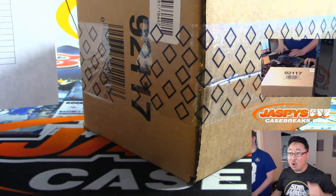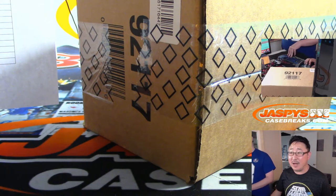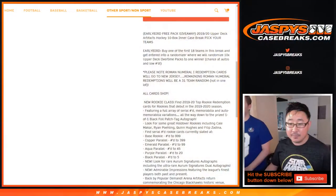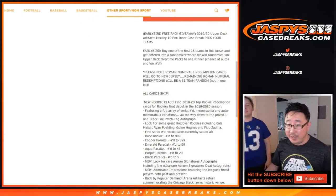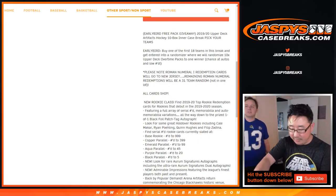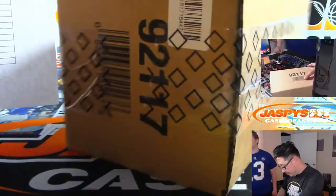Roman numeral 1 will go to the New Jersey Devils, and the rest of the wild cards and Roman numerals will be randomized at the end of the break. We should do them in order of their polls. That's in the item description too. Number one on the randomizer will be the first one we pulled, and we'll keep track of those in a pile on camera.